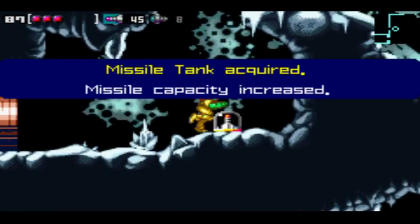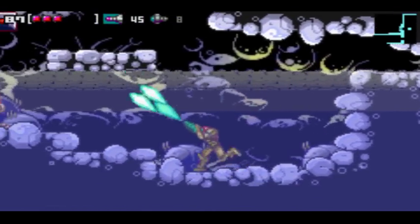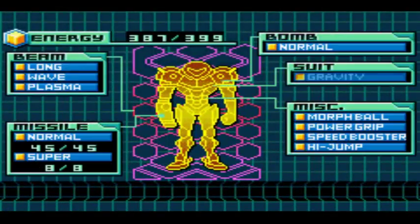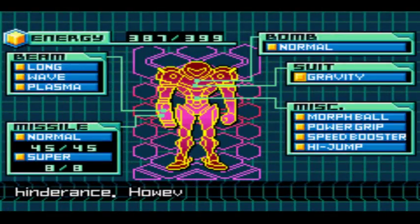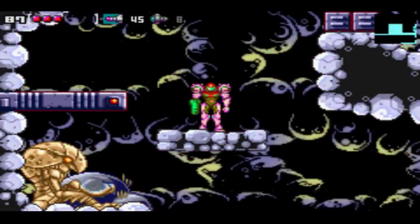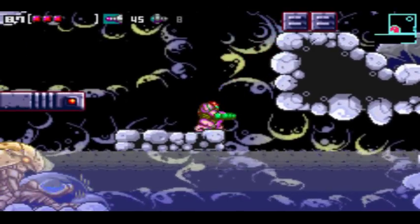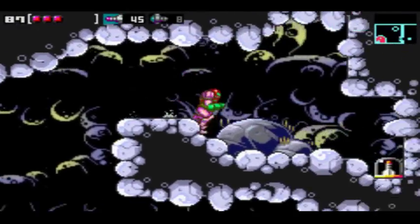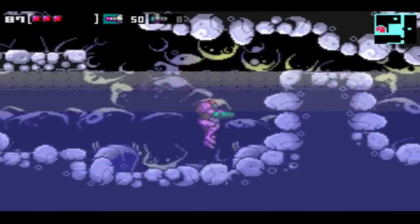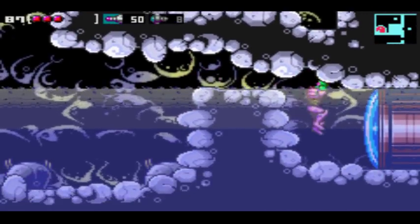We got another missile and we got some water that actually looks like acid, but we won't talk about that. Underwater movement is no longer a hindrance. However, frigid water seems to negate that ability. We got a gravity suit.